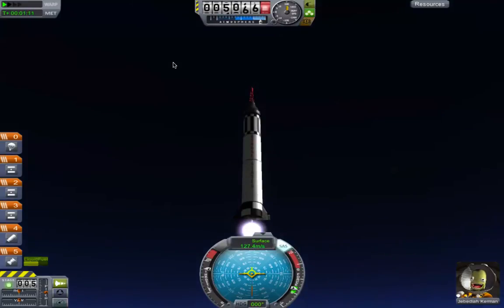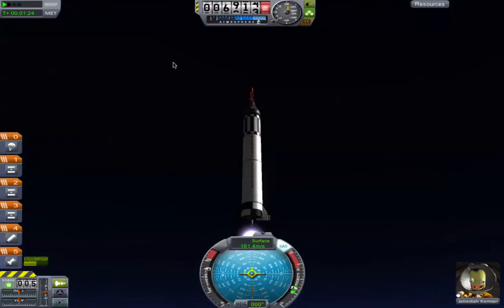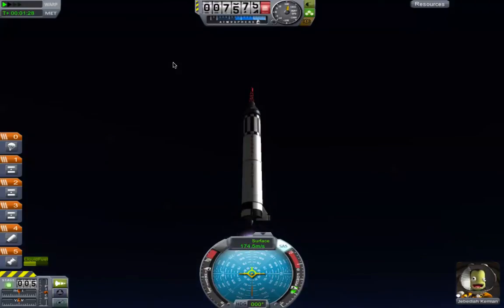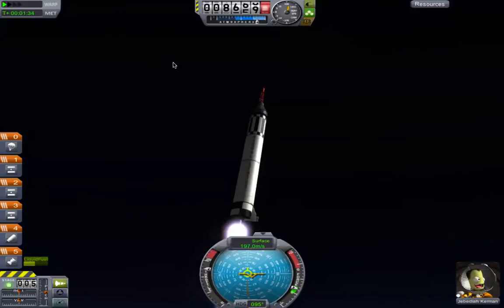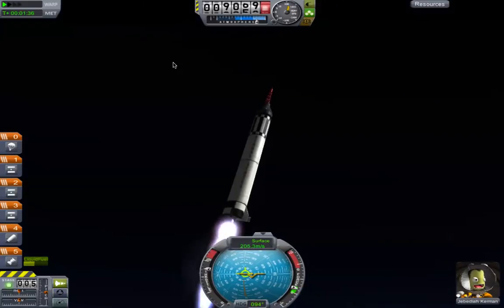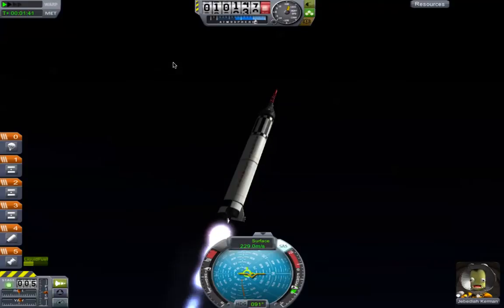I think it would be important to have a forward-facing window if I was going to fly one of these things. John Glenn later said that flying a Mercury capsule was more like wearing one — you didn't ride the rocket, you wore it to orbit. And Glenn was always well-known for being the face of the Mercury program. The public loved him, and it was widely believed that he would be the first American man to reach space, not, in fact, Alan Shepard.